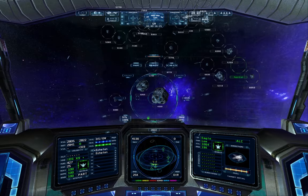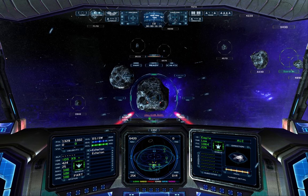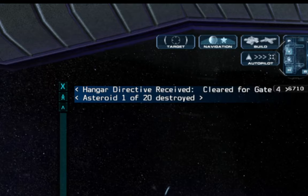So the asteroids are there, and I guess it's pretty straightforward and I just have to shoot them. It seems I need to get closer. Am I close enough now? I'm not sure my shots are doing anything. Oh yes, look — the asteroid is getting red. And now it's exploding. Very nice. Asteroid 1 of 20 destroyed.